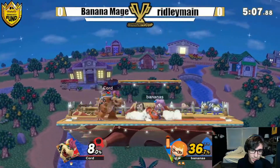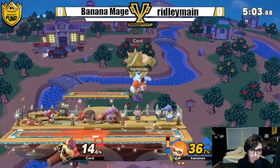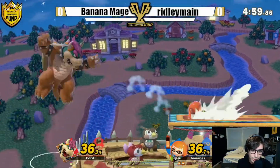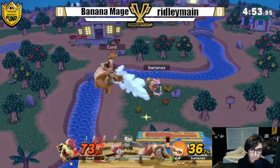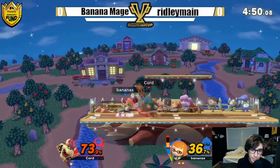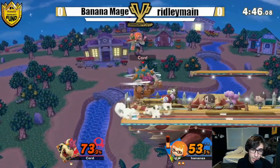All the way around Smashville, proving why this stage is really good for Inkling. Alright, up throw up air. Just triple jab — got to be careful with Bowser's tough guy. Whoa, this is a huge whiff on that forward smash. There's another up throw into nair.